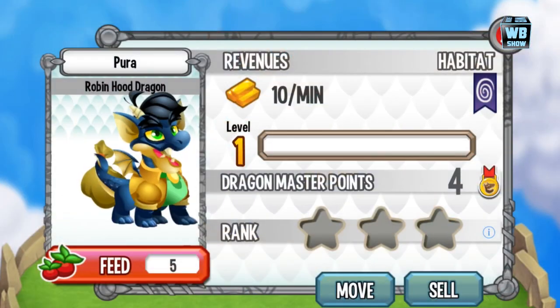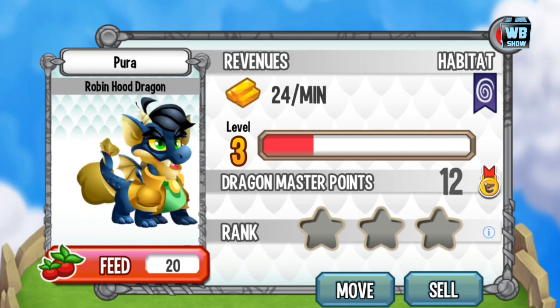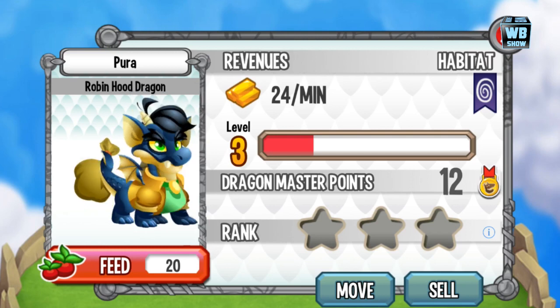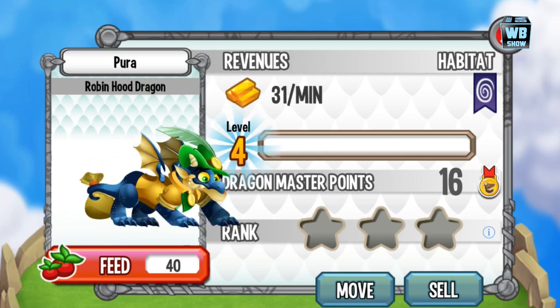That's the first animation. We're going to level it up to the second form. He's holding a treasure kind of sachet thing on his tail. In the second form, you'll notice he has the same clothing and the same hat — everything is essentially the same except he looks slightly bigger or more toned.